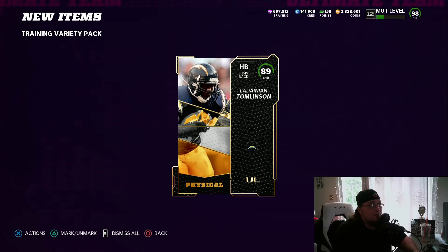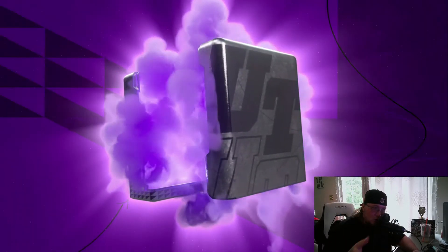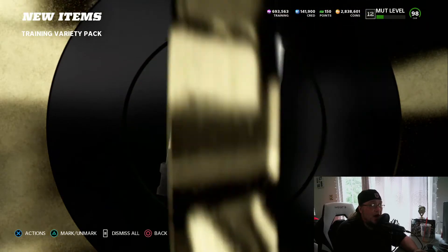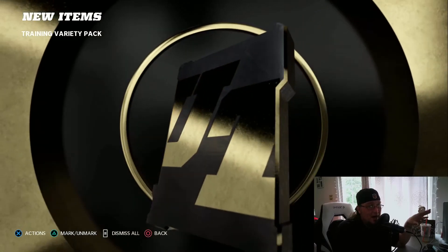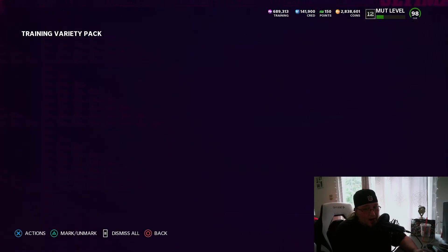To recap: you can snipe 91s, or use your pack trash in the exchange to potentially pull rookie premieres to sell for 50,000 coins. If you pull a 94 sugar rush card out of the 93-94 exchange, you're making around 70k profit. Those sugar rush cards out of the exchange are absolutely fire.